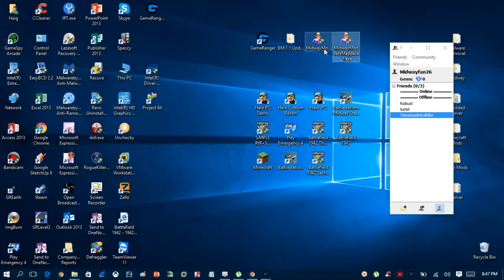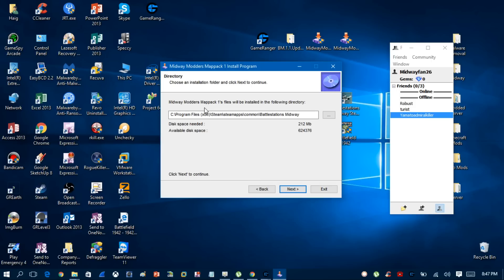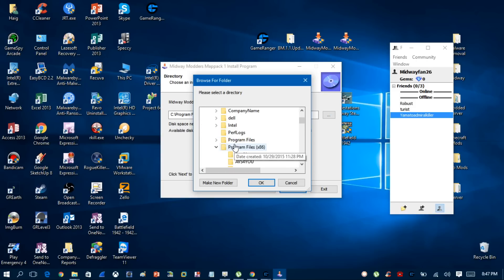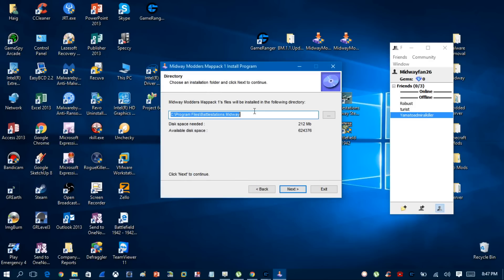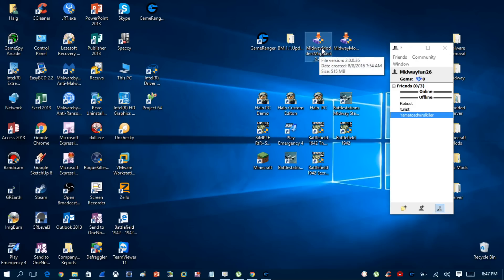Next, download the map packs — links are in the video description. Install map pack 1 by clicking the setup file, click Next, agree to the end user agreement, and click Next. If you downloaded Midway off Steam, it's important to change the install directory to C:\Program Files\BattleStations Midway rather than the Steam directory. Browse to C drive, Program Files, BattleStations Midway, click OK, then Next, and it will install. Map pack 2 is the exact same process — just run the software, make sure it's pointed to C:\Program Files\BattleStations Midway, and install it.